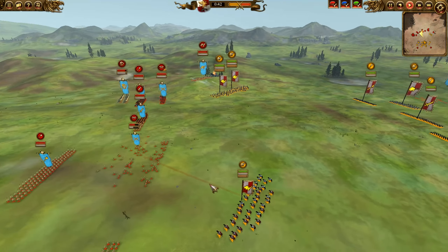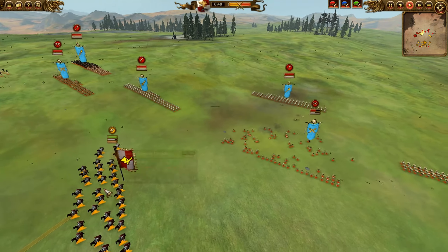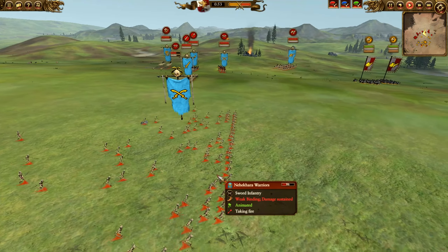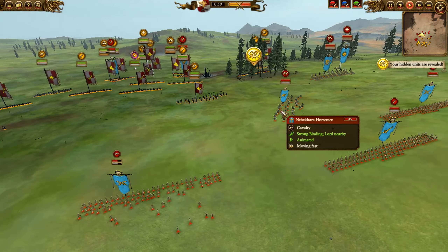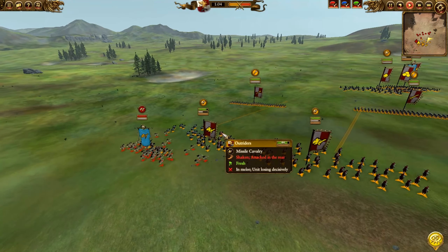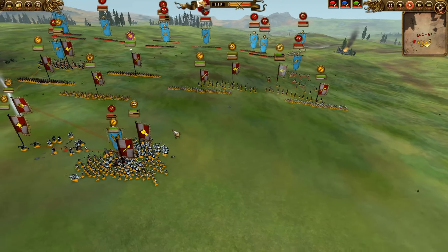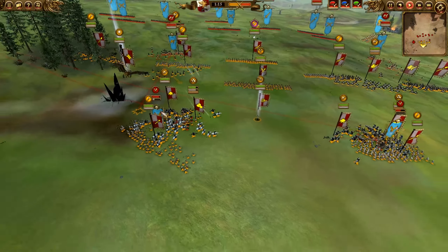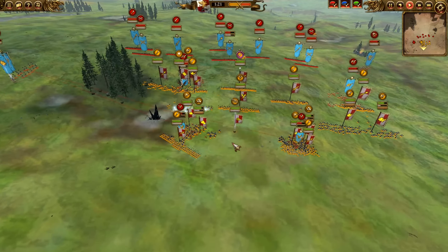The Tomb Kings will be pushing forward since they haven't brought any ranged units or artillery — the great cannons would make quick work of them otherwise. You can see why I think the grenade launchers are underrated: they almost bring the Nehekar warriors down to about half HP, doing a ton of damage before being forced to retreat due to incoming Nehekar horsemen. On the other side, the Nehekar horsemen do catch a couple of outriders, but they retreat behind the Empire front lines. The carrion have jumped into those cannons to try and shut them down, but Empire Knights will be stopping them.